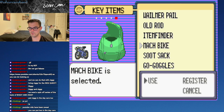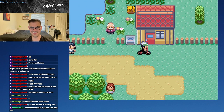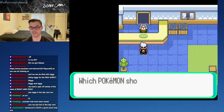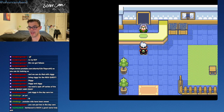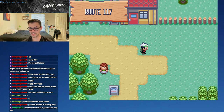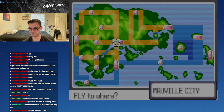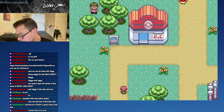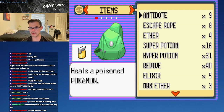I don't need the Super Rod anymore, so let me go back to the Mach Bike. I'll put Ziggy in the daycare too so she can get some levels. It actually kind of works out, because there's something else we have to do while our Whalemur levels up in there.